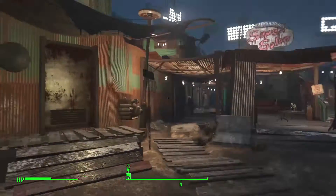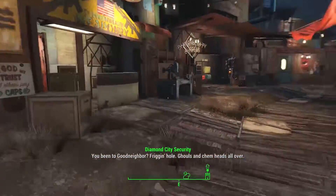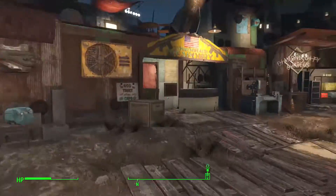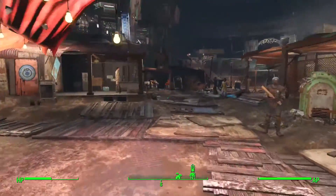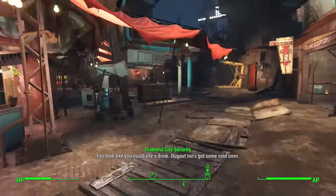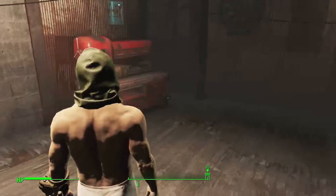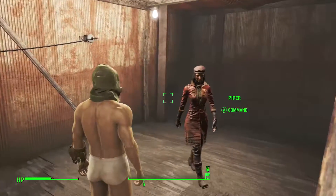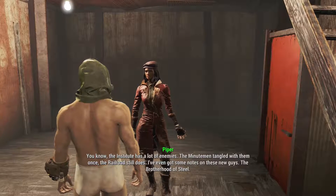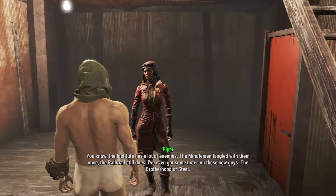Is Piper coming with me? Yeah, there she is. I'm actually going to grab that junk back from my house and take it to Sanctuary to start building things and get that settlement going. Piper mentions that the Institute has a lot of enemies — the Minutemen tangled with them once, the Railroad still does, and there are these new guys, the Brotherhood of Steel.